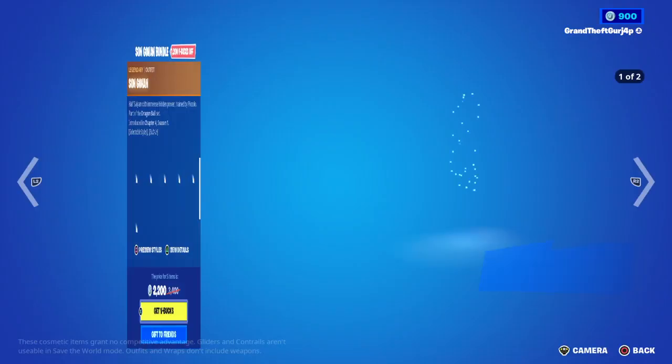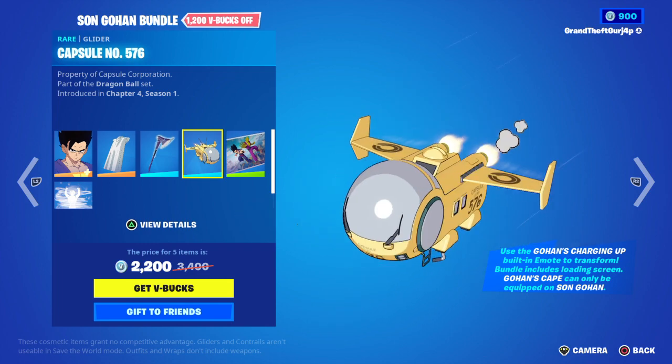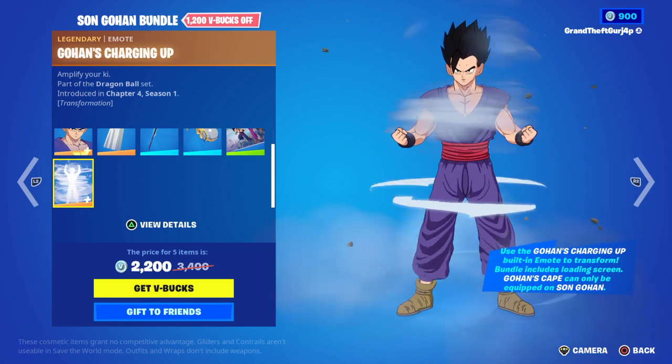We also got the Son Gohan bundle with Son Gohan, Gohan's cape, Gohan's beast stack. We have a full number — 576 — Gohan and Piccolo.